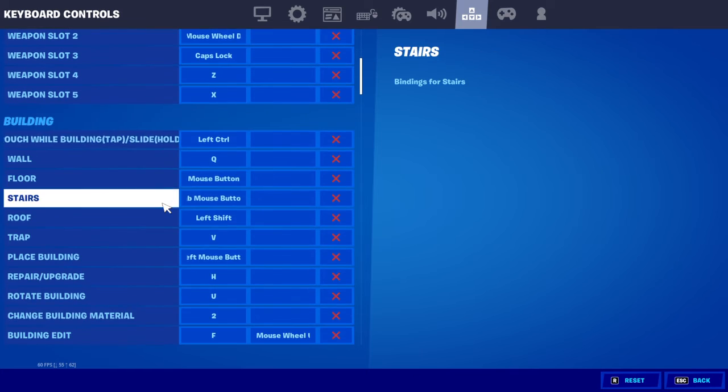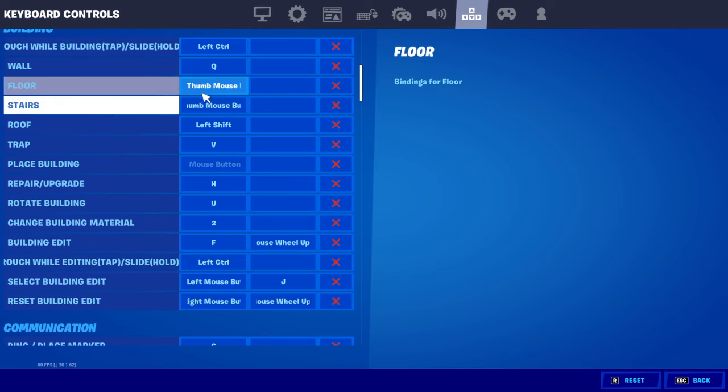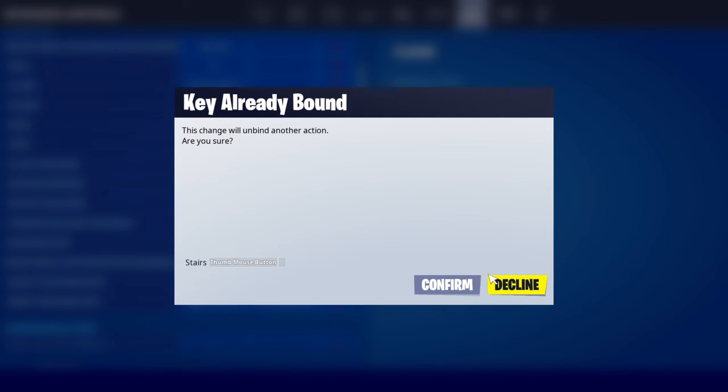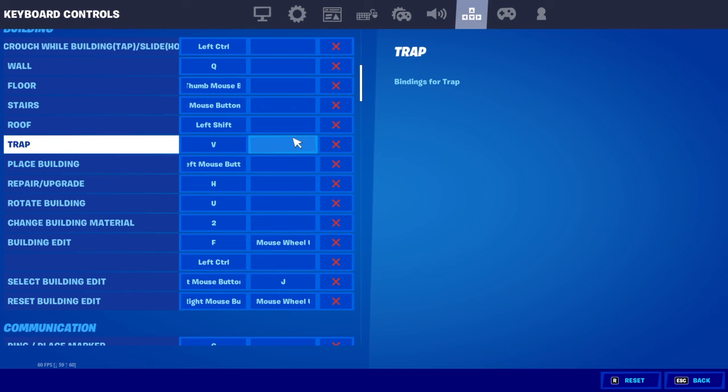Moving on to building: building is left control, wall is 2, floor is thumb mouse button two — that's the one on the left side of your mouse where your scroll faces left. Thumb mouse button one is on the right side. So thumb mouse button two is left, thumb mouse button one is right.